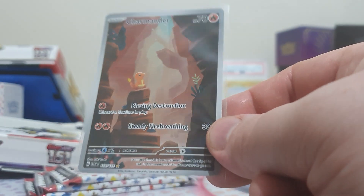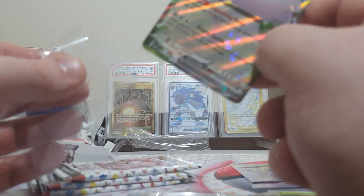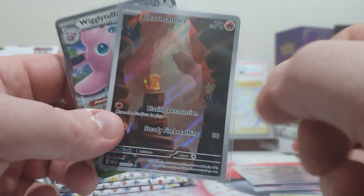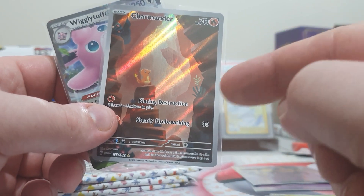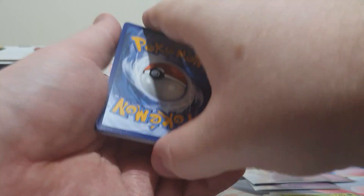I feel like this Charmander is actually decent as is. Being able to discard a Stadium does no damage, but going second on your first turn, you attack with this and destroy a Stadium. Doesn't seem too bad — destroy the potential Path to the Peak that's on the field, because everyone at the moment is running Path to the Peak.